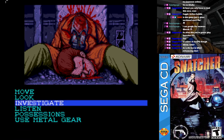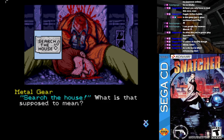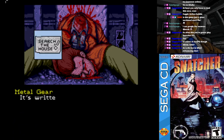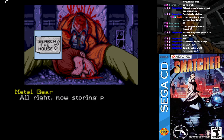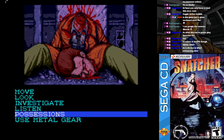Wait, there's a scrap of paper in one of his pockets. 'Search the house.' What is that supposed to mean? It probably means search the house. It's written on ordinary paper — who knows, these could be Jean's last words. Metal, keep this as evidence, will you? Alright, now storing paper scrap in my internal chamber.